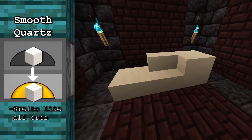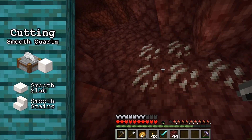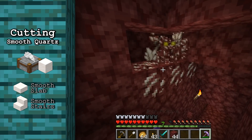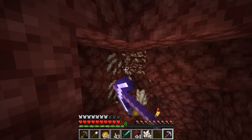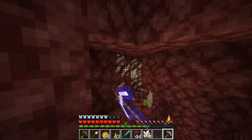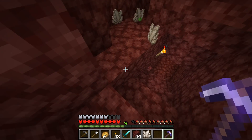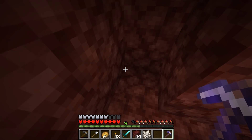Meanwhile, if you smelt a quartz block, it becomes smooth quartz, which itself can be crafted or cut into slabs and stairs. Insofar as enchantments go for mining this resource, the only thing you really want to use here is fortune. Since quartz ore drops as a single crystal, and several crystals can make rather aesthetically pleasing blocks, it's worth it to dig the ore with a fortune 3 pick.